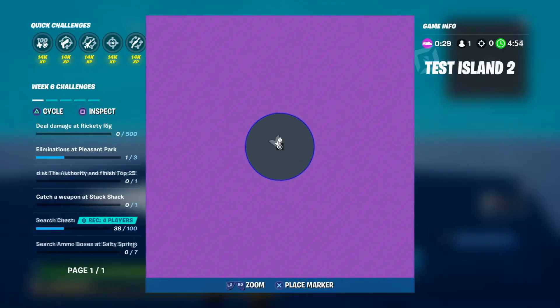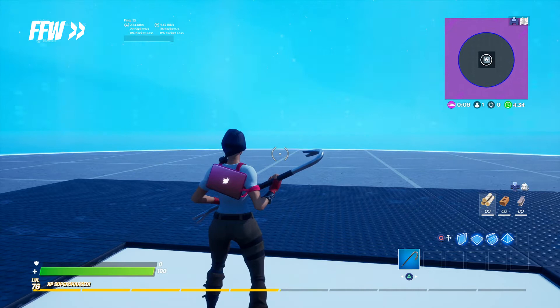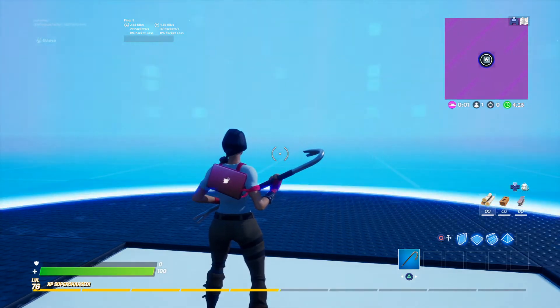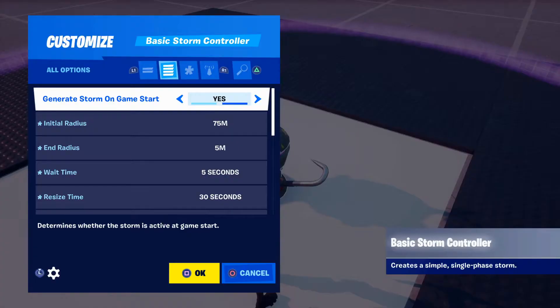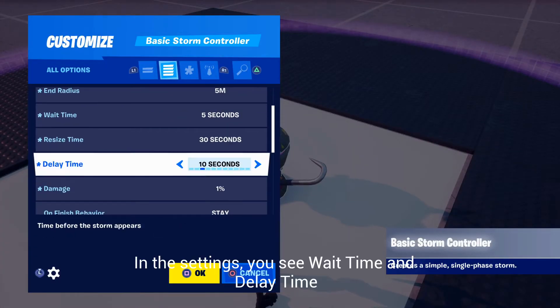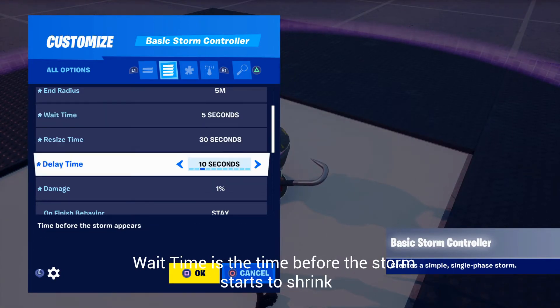So now we have a basic storm, and in-game it looks like this. In the settings you see wait time and delay time. Delay time is the time before the storm starts to form; wait time is the time before the storm starts to shrink.